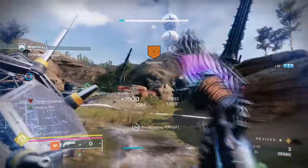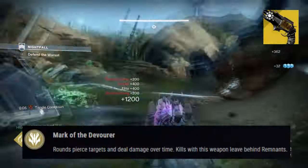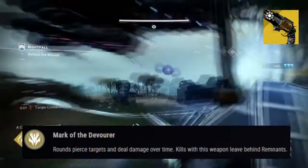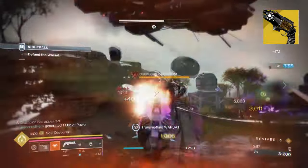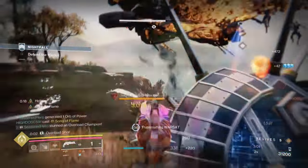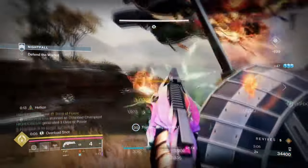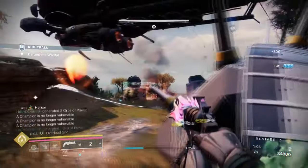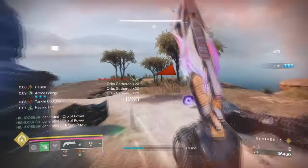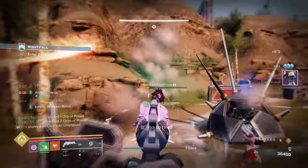Our second exotic is Thorn with its exotic effect named Mark of the Devourer, which states: rounds pierce targets and deal damage over time, and kills with this weapon leave behind remnants. Although more of a PvP weapon with its given history, it does go well in PvE content when using its accompanying exotic armor piece. As hand cannons can be used as anti-champion mods this season, it's going to be an absolute must-have for laying down consistent damage on single targets. Combine this with Facet of Grace and Solitude and you pretty much have made a build with literally zero effort.